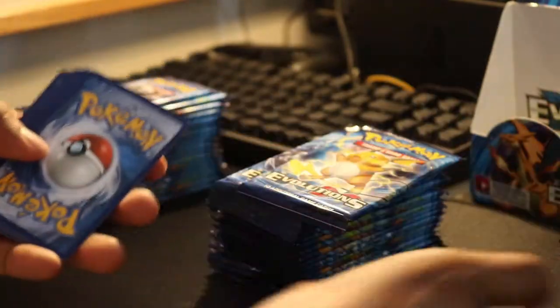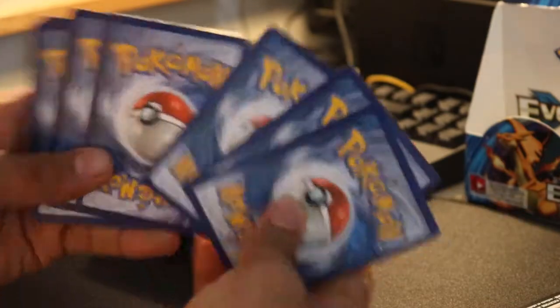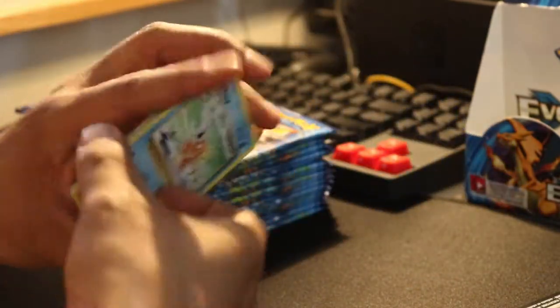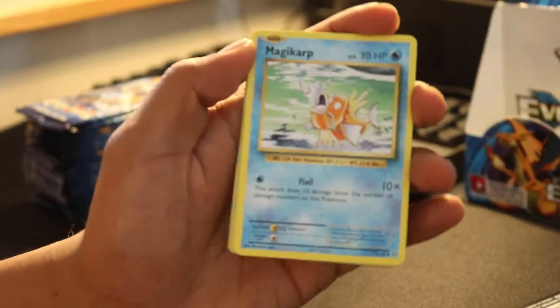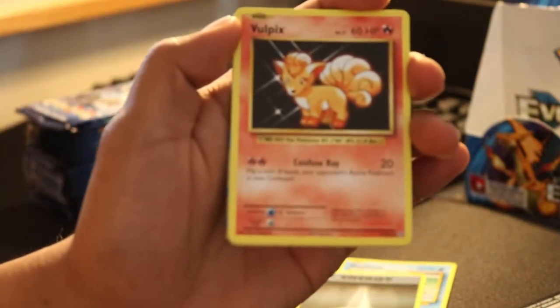I don't know the card trick here, so let's try it. I think it's three from the back. So first card is a magic card. Energy. Vulpix — I have Vulpix, nice.